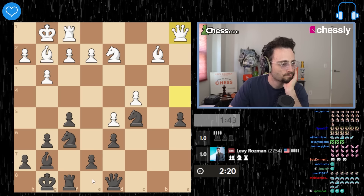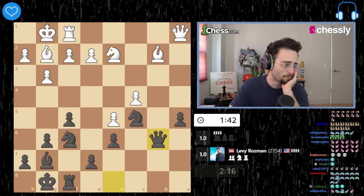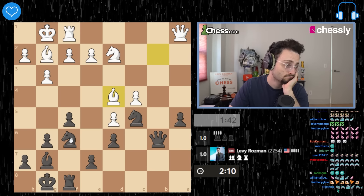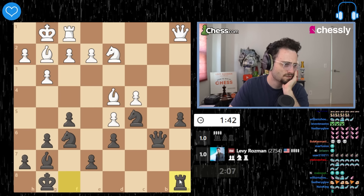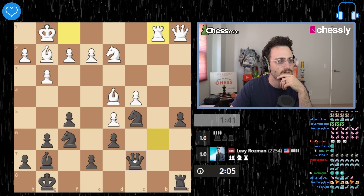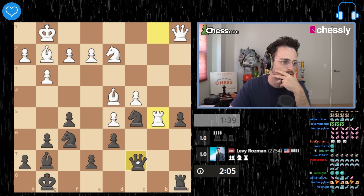A4. Where am I putting my queen? B6? Rook b1 is probably coming. I'm just gonna go rook b1. Queen c7. Have I just not pushed the a-pawn? And b6 was stupid — I should have played queen c7.